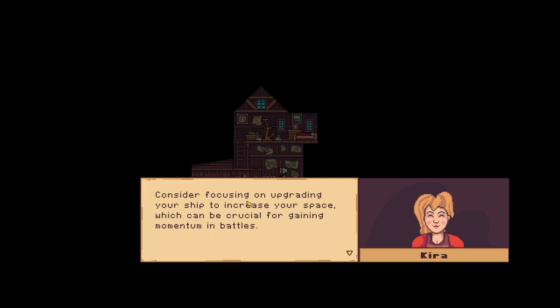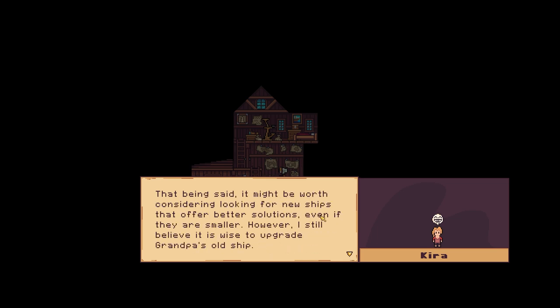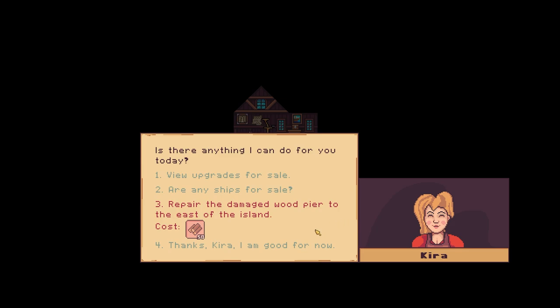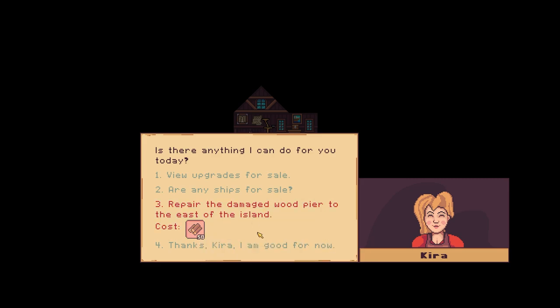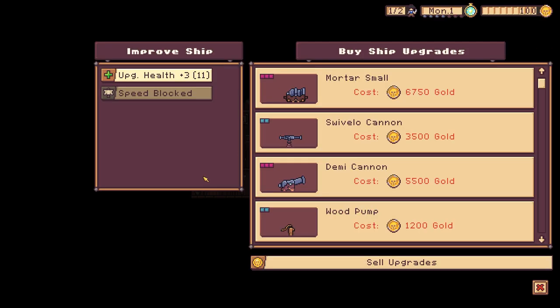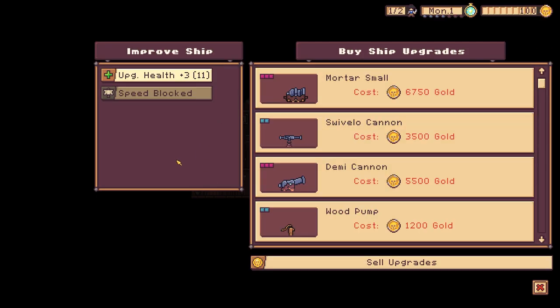'Consider focusing on upgrading your ship to increase your space, which can be crucial for gaining momentum in battle. It might also be worth looking for new ships that offer better solutions, even if they are smaller. However, I still believe it is wise to upgrade your Grandpa's old ship.' Is there anything else? 'Repair the damaged wood pier to the east of the island.' I haven't even seen that yet!